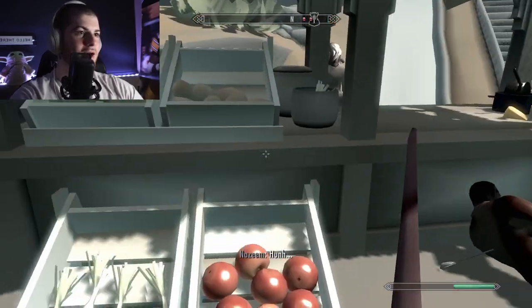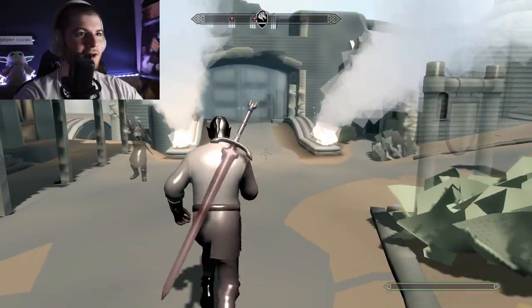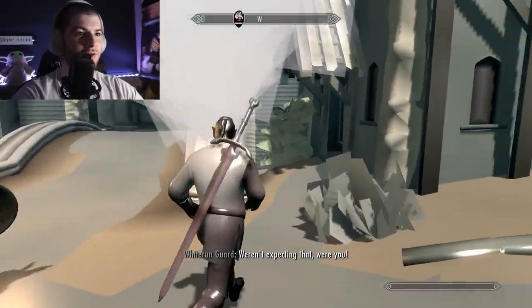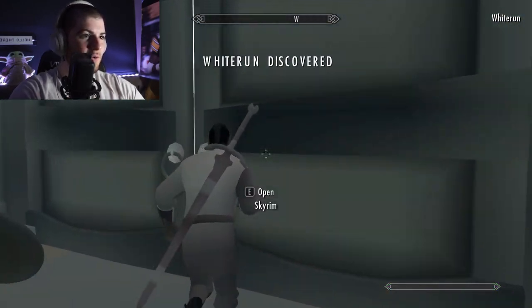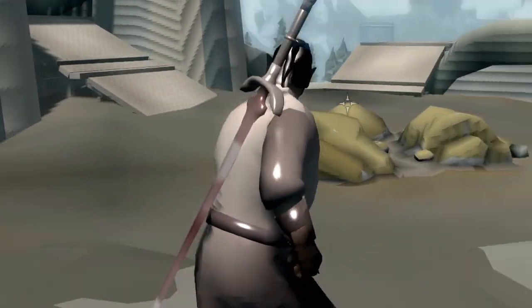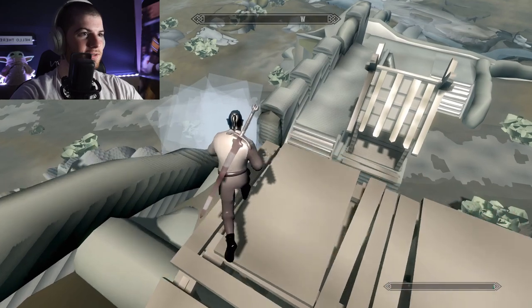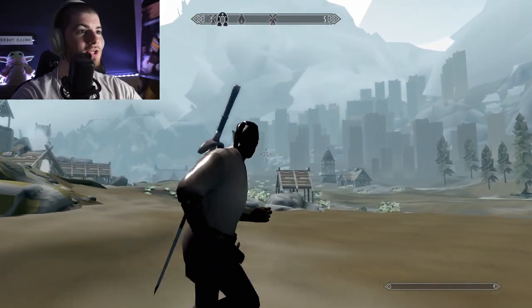Die die die die die — alright we got Nazeem. Go! You'll never catch me, I'll be able to blend into the environment. I actually thought the door was going to be gone for a second. I'm wanted — go go go, made it! Why weren't you able to catch him? He's covered in grease, he slipped right past us. Come on Shrek, this looks so good.